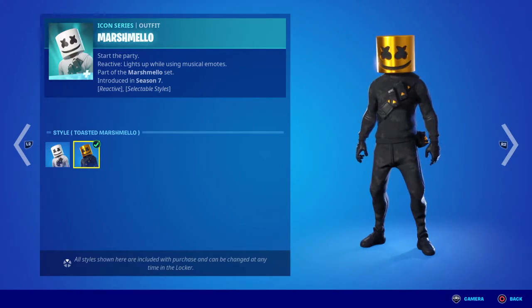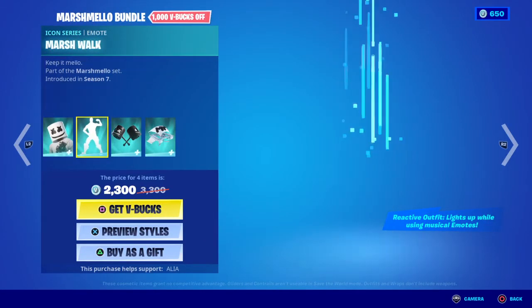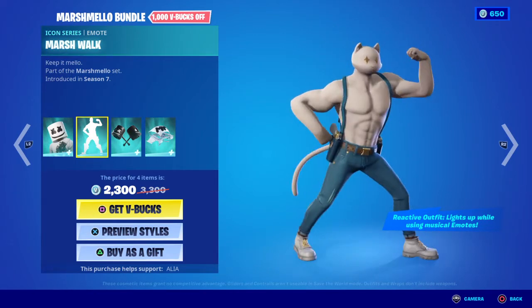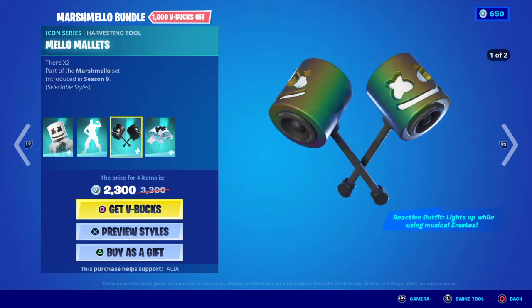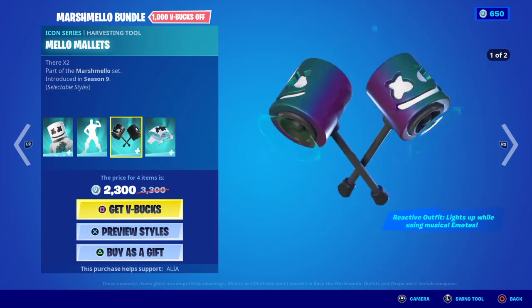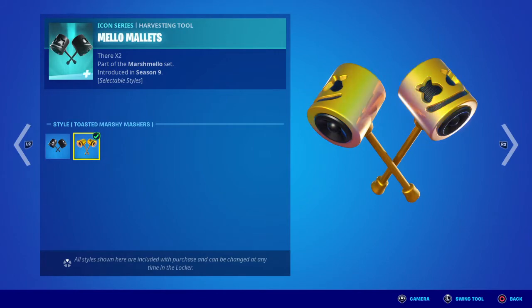I am a big fan of gold skins. Moving away from that, we have the emote itself - Marsh Walk, Keep It Mellow - first introduced at the same time as the skin. We have the harvesting tool the Mellow Mallets, times two, which looks pretty damn cool. They were first introduced about two seasons after the original skin.